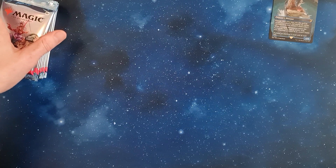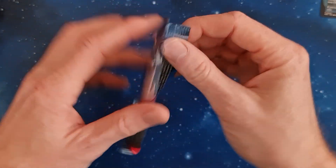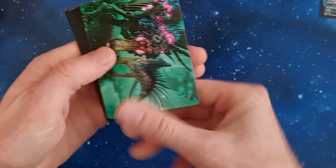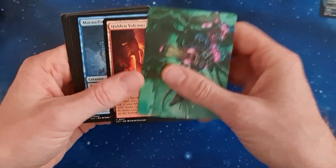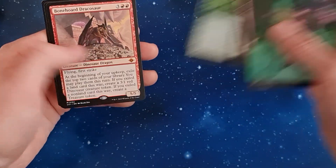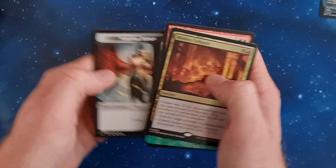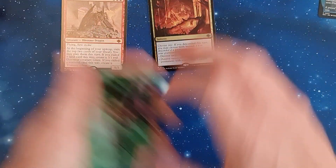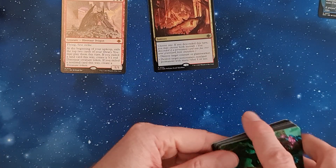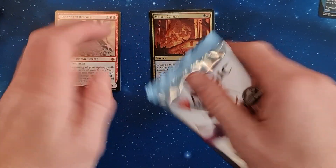So now let's go into the pack. Nice green cards. We've got an acrobat with a diamond axe going onto the Bonelord Dracosaur, and that's causing a Molten Collapse. Good start. And I've got a Vampire Demon — also good.